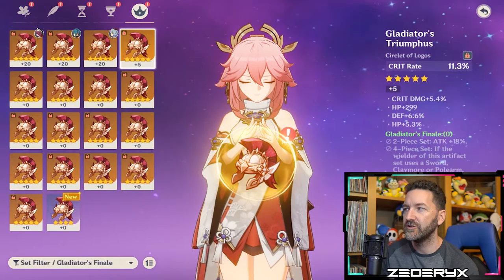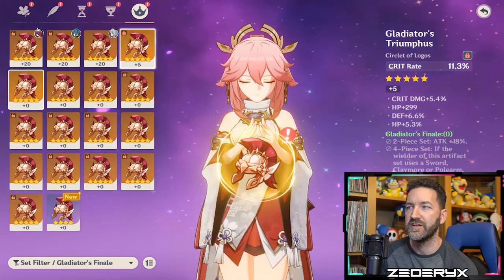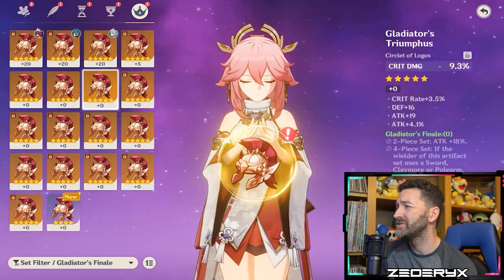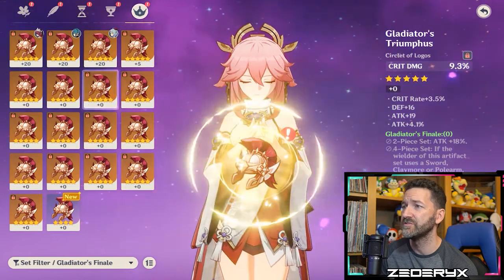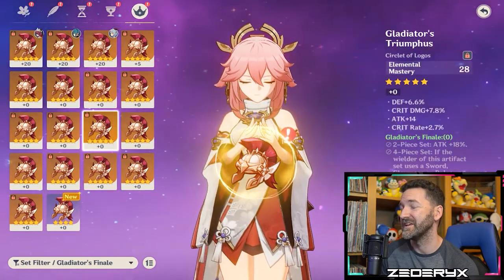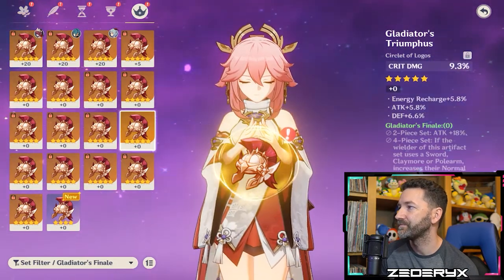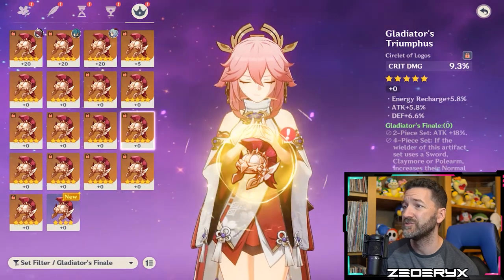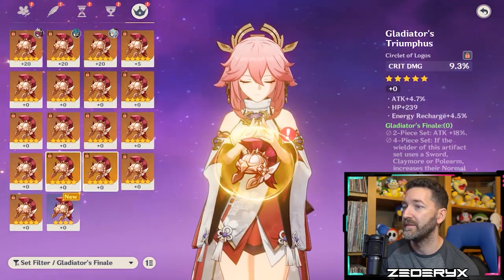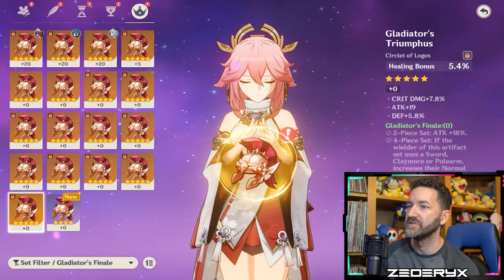Going through the Gladiator circlets: one has crit rate and crit damage but the other three substats are terrible. Another has crit rate but no crit damage, with attack percent. One has crit damage, crit rate, and attack percent — that could be okay. Several have healing bonus as their main stat, which I keep saving just in case. A couple have crit damage but no crit rate. Let's start with the Shimanawa's piece and see if rolling it gets us crit rate.